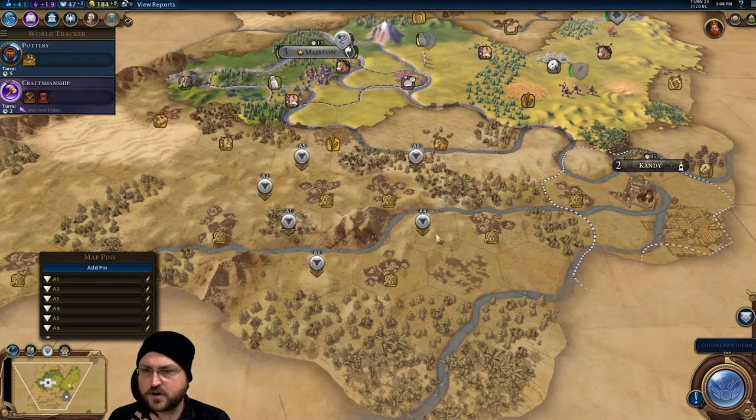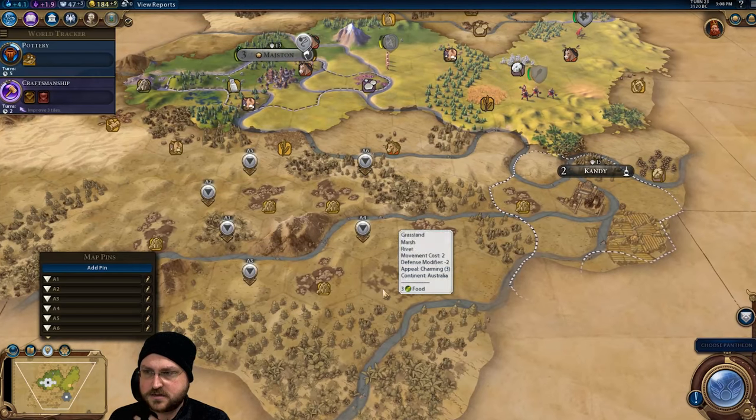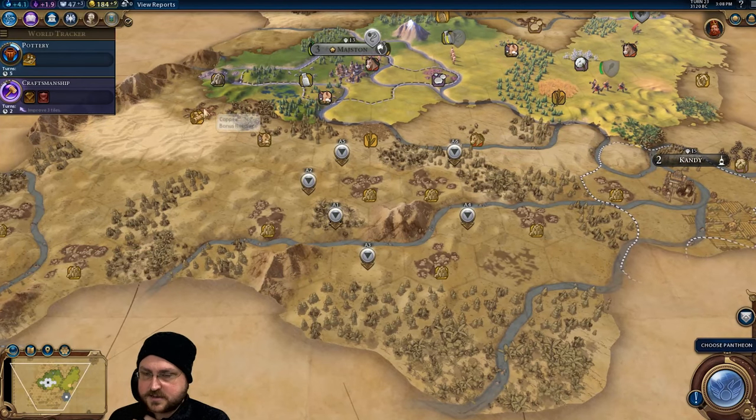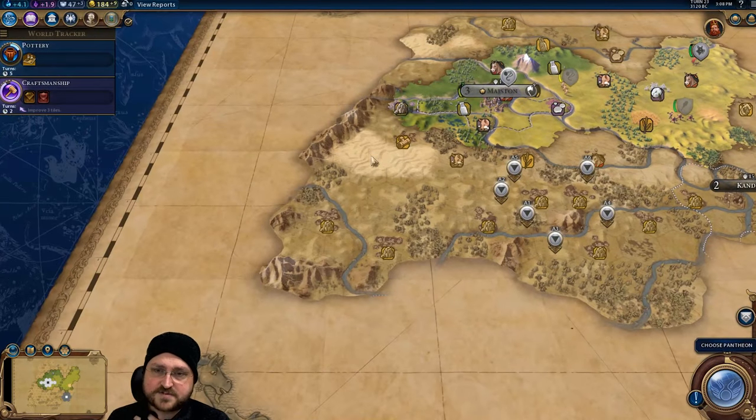A4 doesn't have access to food early on but it's not too bad. Obviously it'll overlap with Candy, which is going to be a city that we own probably in the not-too-distant future. In any case, settling to the south is very strong, plus I'm not likely to compete for this location because it is the border here.